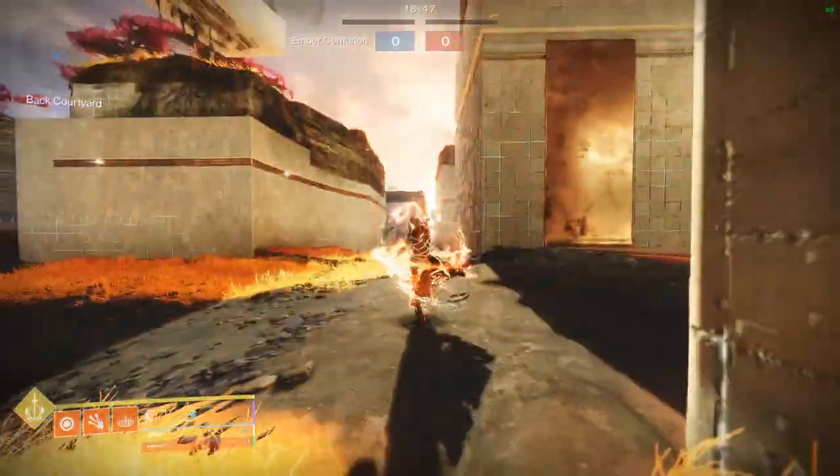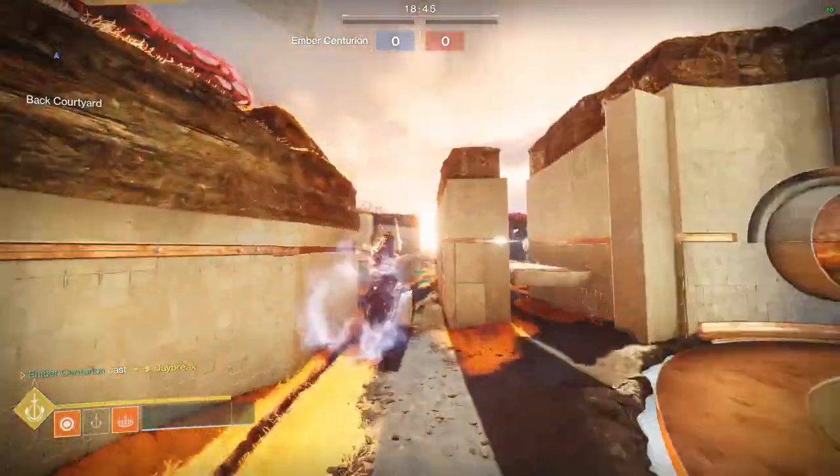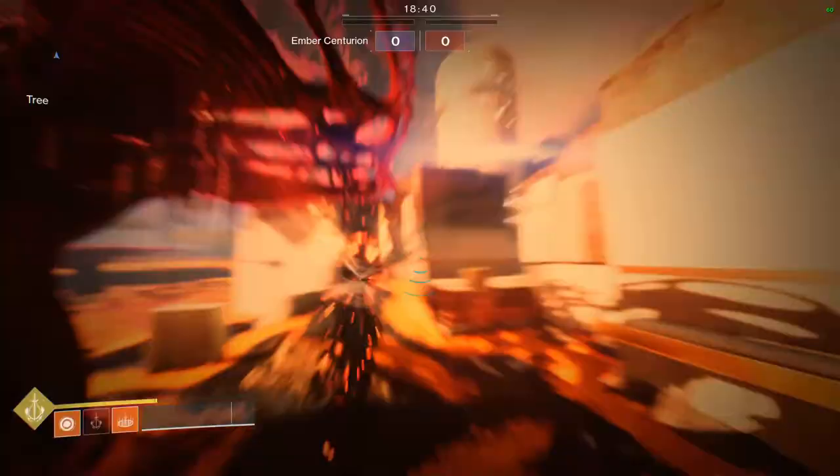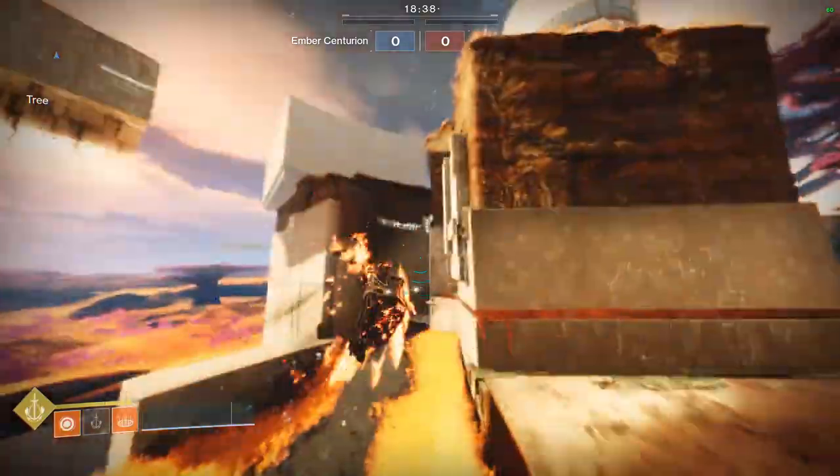Number 3: Activate Heat Rises, pop your super, and do the first tech again but in mid-air. This works really well for specific sections. Have Transversive Steps on as well, so you can move faster while your dashes are recharging.